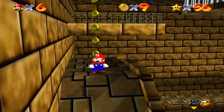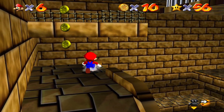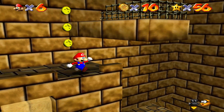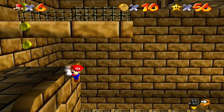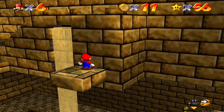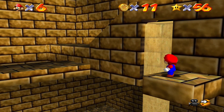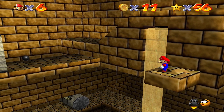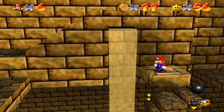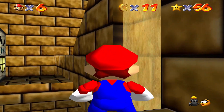Now that I'm up here, just next to the Inside the Ancient Pyramid star, there's this little drop down right here. Just walk off of it very carefully — that's coin one. Like in Mario Wings to the Sky earlier in the game, we have to get the coins.